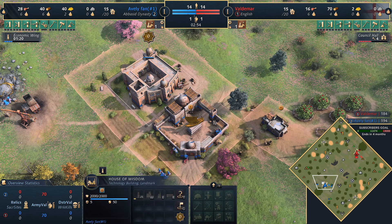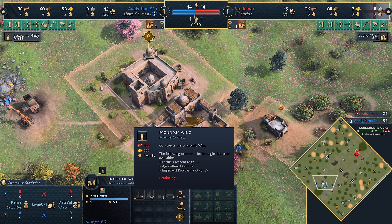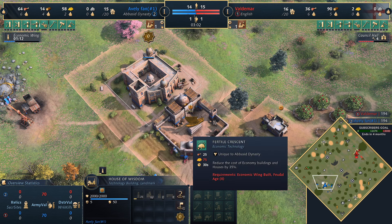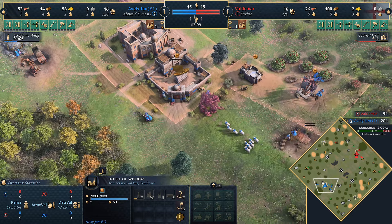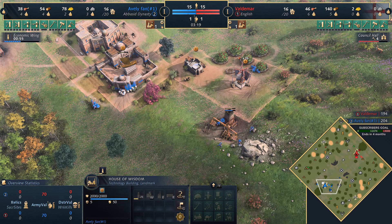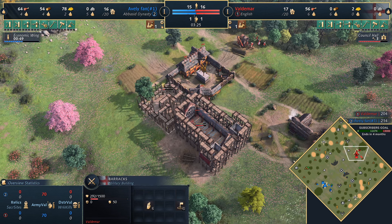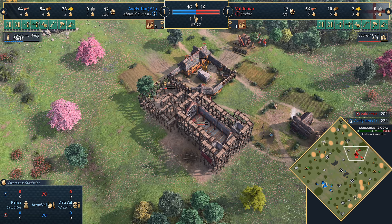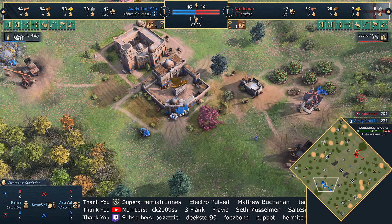It's going to be the economic wing for Baltoon — we typically see them open the military wing, but this is interesting because the English could be aggressive and you're foregoing a lot by ecoing here. The eco wing gives fertile crescent, reducing the cost of economic buildings by 35%. It looks like a second town center is coming because he's going over to stone. Baltoon is being defensive, securing a second town center to scale his economy and hopefully hold against what looks like a very aggressive English play.